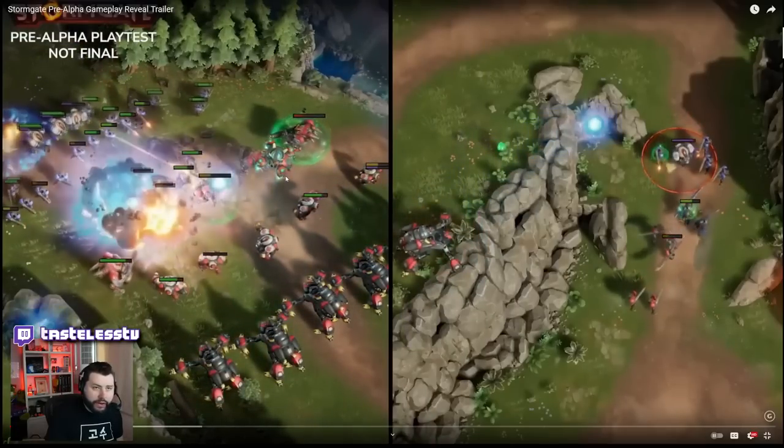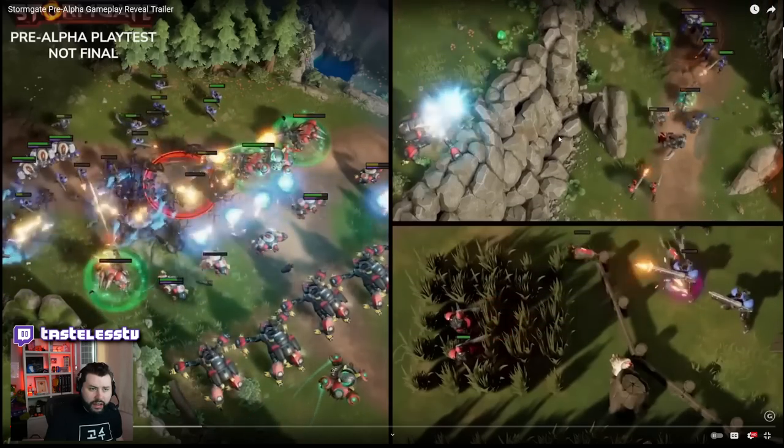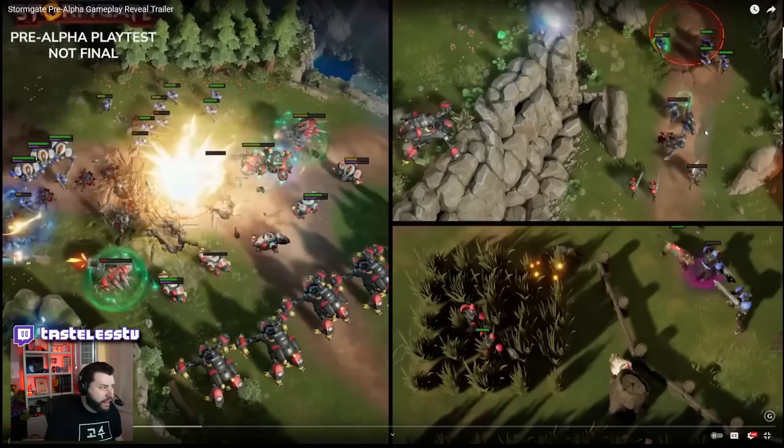I wonder if the opponent can see that targeting circle or if it's just you. I think this unit is basically a medic. Looking up here, it looks like a blademaster. There don't seem to be heroes as far as I can tell in this trailer, but kind of like a zealot or some kind of melee unit — at least for this race. So you've got gunners and you've got melee fighters, kind of like the pairing of a dragoon and a zealot.